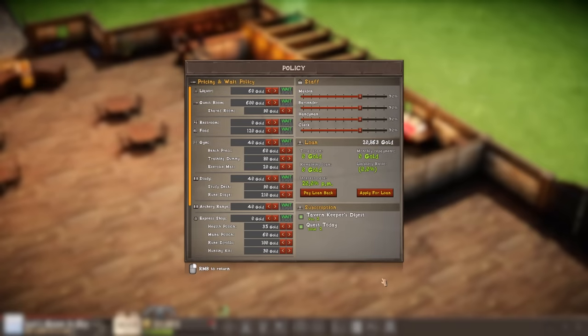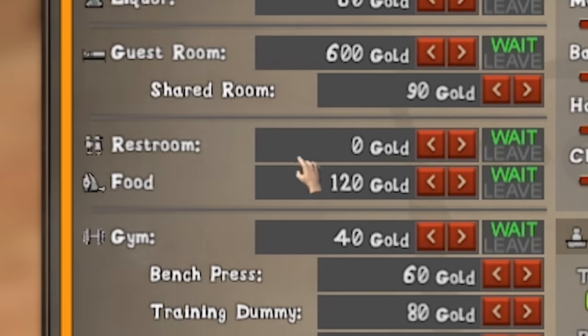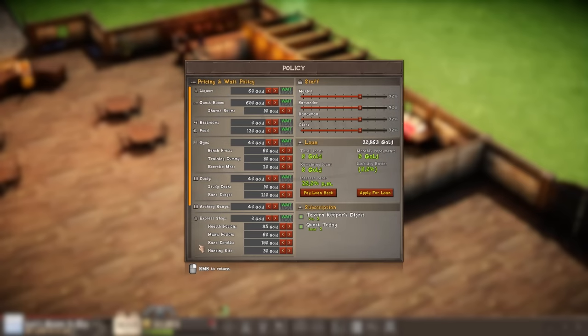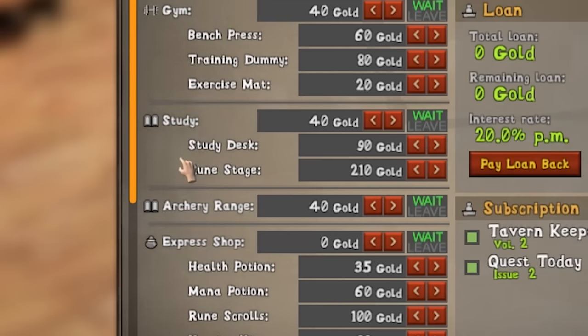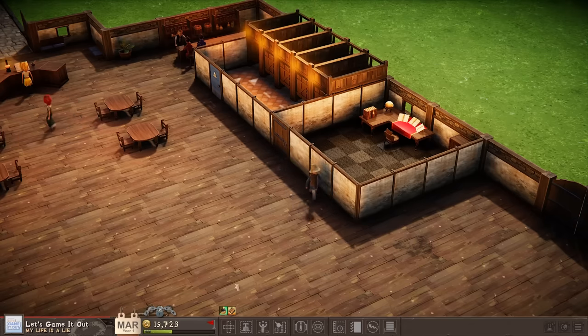We're also gonna buy two plants. There's nothing that says classy like symmetrical plants. Holy crap, I never even saw this policy menu. Look at this. Okay, gym? Wait a minute, so I can charge to use the restroom? I'm not gonna touch any of this stuff, but it's nice to know there are things we could do, including an archery range, a study hall, and a gym. And over here in administration, we can do a free drink coupon. Hell yeah, let's do it. What's the worst that could happen?